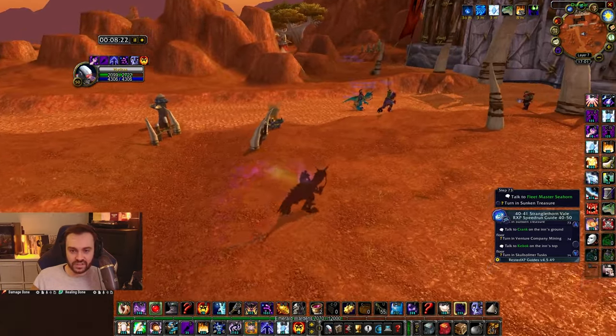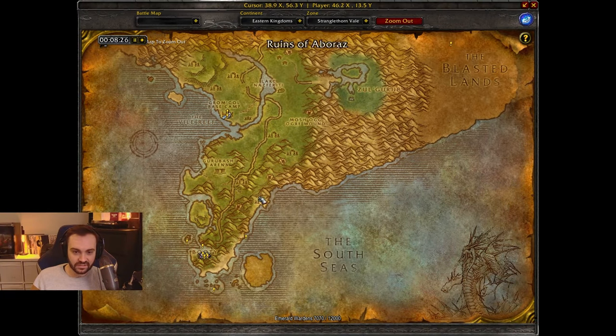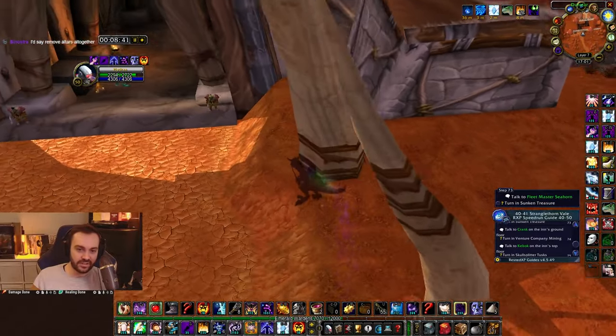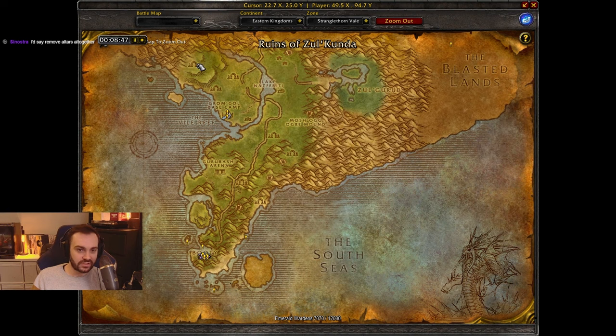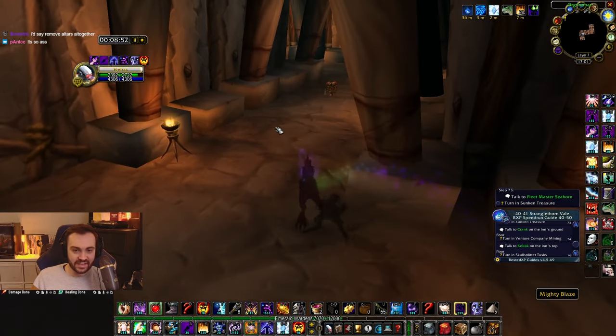Another change they need to do is combine the beach and the arena altar. The arena altar has a massive choke point which is really annoying, and at the beach altar, if you draw a circle around it, half of that circle is in the water, so fighting is way more clustered than other zones. Then you add in a new altar up here with really cool architecture.